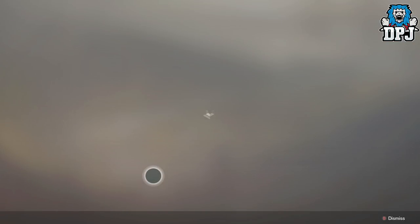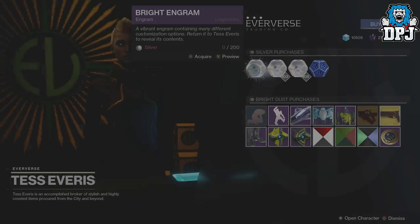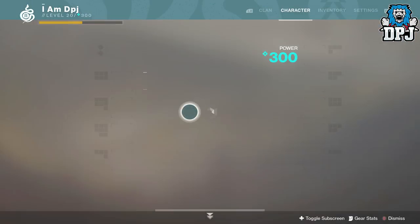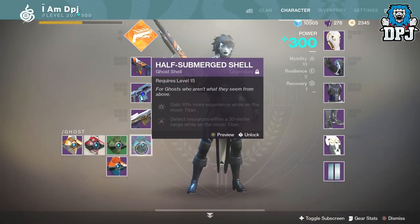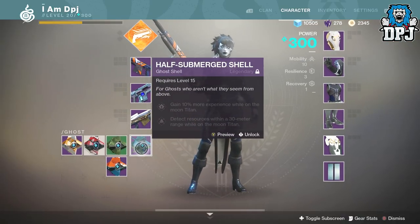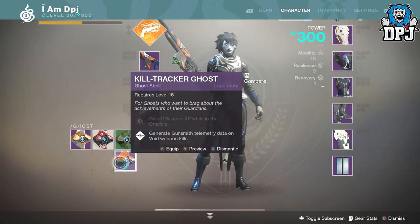Let me quickly show you what the ghost shell actually does. It's based around the Moon Titan — it gives 10% more experience while on the Moon Titan, and detects resources within a 30 meter range while on the Moon Titan. So yes, it's basically a Titan ghost shell.